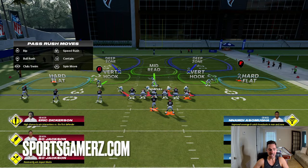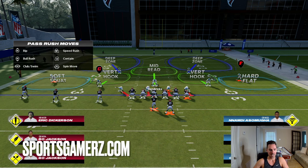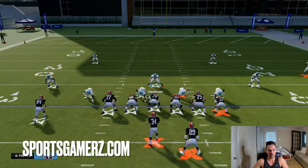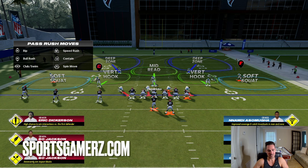The last type of flat zone on a cover two is going to be a soft squat. A soft squat is essentially — and to really get the full effect of a soft squat — you need to have your match coverage on in your zone drop settings. You need it set to match for zone coverage because a soft squat has matching principles. We'll cover a little bit of match in this video, but for a full in-depth match breakdown, make sure you guys like the video. 500 likes and we'll get to it.